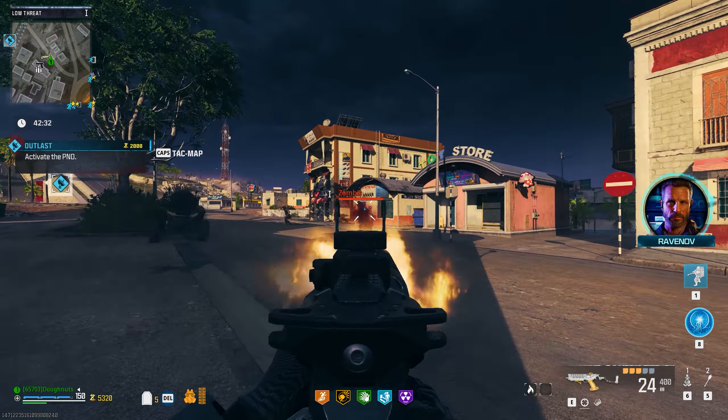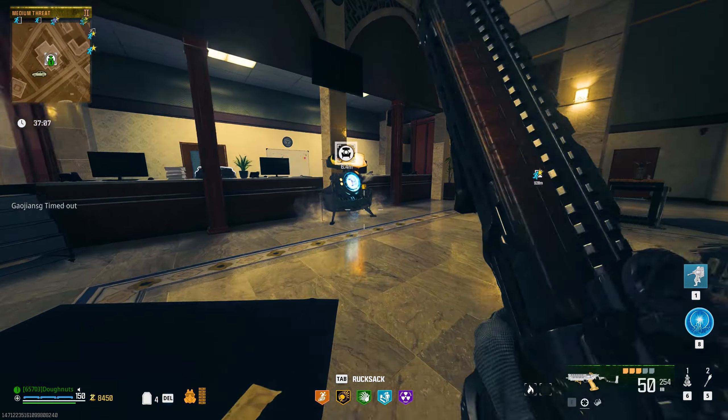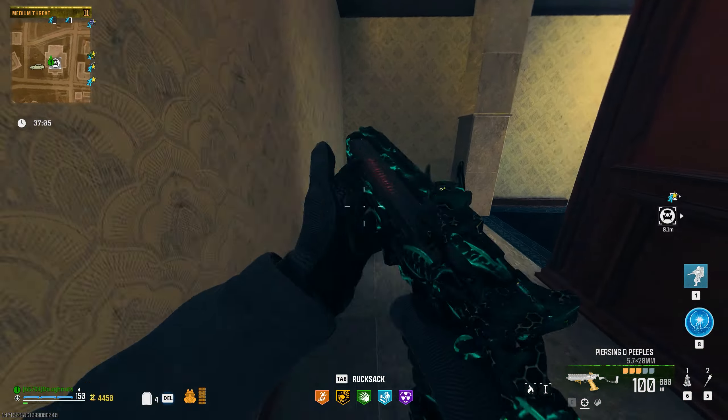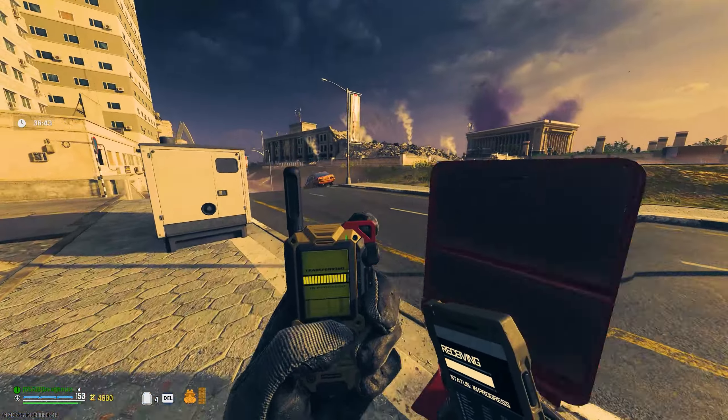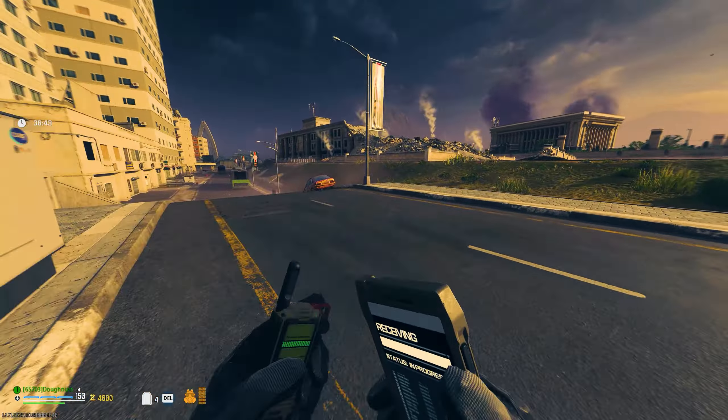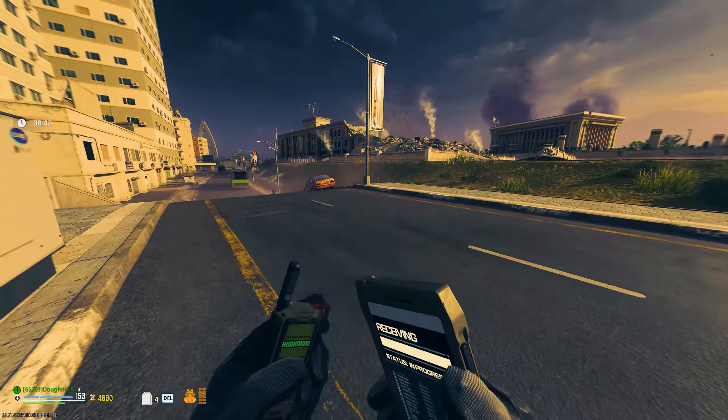I need a vehicle, so I'm gonna try to hijack the knight coming down this little patch of road. Get into some cover, do this little thing, take out the driver. Very nice. The knight is still driving away somehow. I thought I got the driver. Okay, never mind — we're gonna have to find another form of transportation.